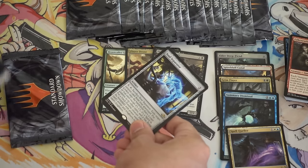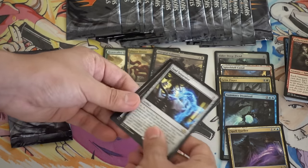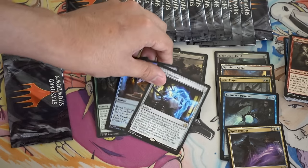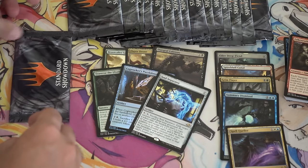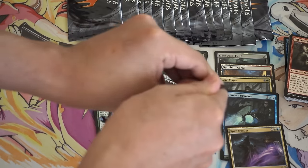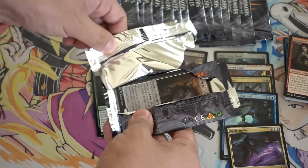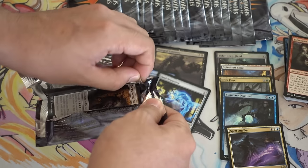Definitely the Eldrazi are playable. So we have Separator, Clogwork, Traverse, the Underwall. We need to be bailed out real hard here. I'm hoping for something good — there's a Mythic, but it's not the right one that we really want.